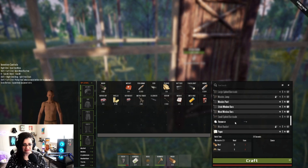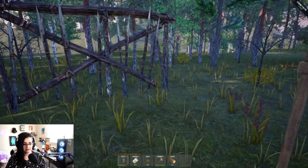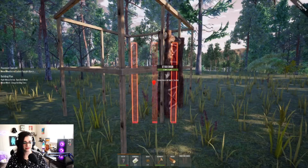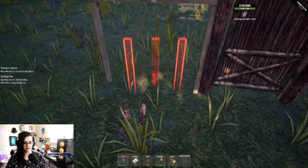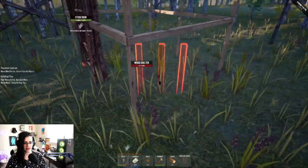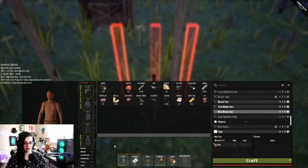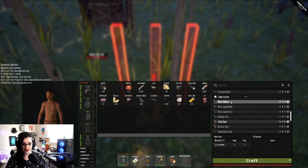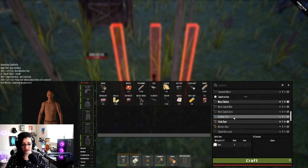I guess we get wood window bars and we'll try it. That door snapped right into place — that was so nice! So what the heck did I build? I built a wood shelter. Wood spiked wall — not it. Wood gate — nope. I don't know what this building plan is.